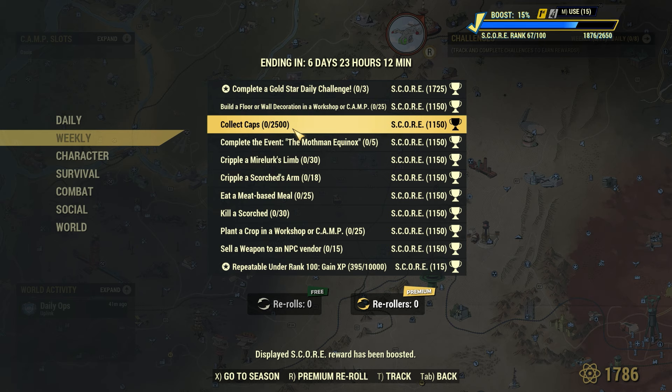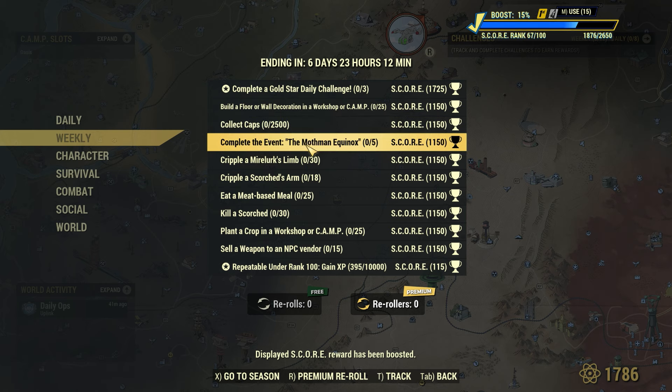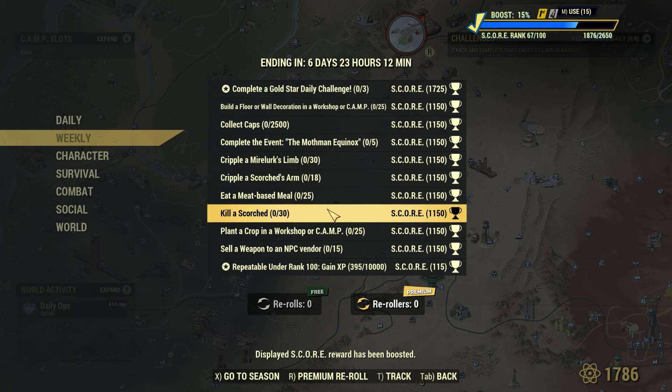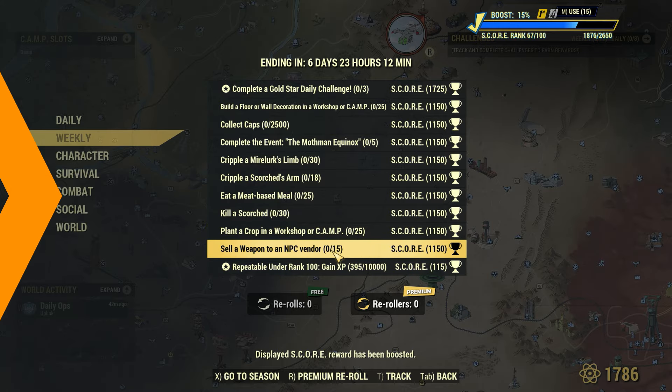And here is a quick look at this week's weekly challenges. We have: build a floor wall decoration in a workshop or camp 25 times, collect 2,500 caps, complete the Mothman Equinox 5 times, cripple 30 my alert glimms, cripple 18 scorched arms, eat 25 meat-based meals, kill 30 scorched, plant 25 crops in a workshop or camp, and sell a weapon to an NPC vendor 15 times.